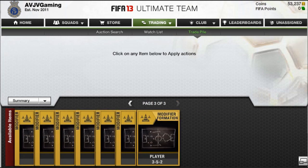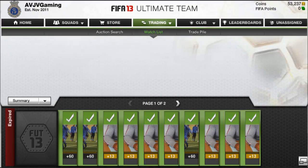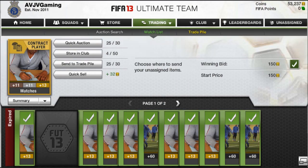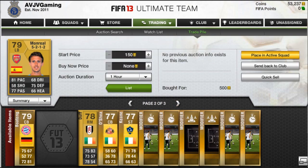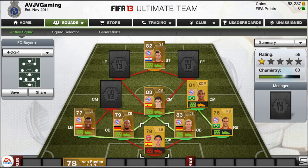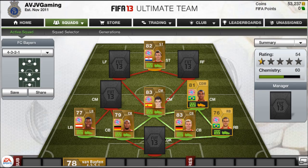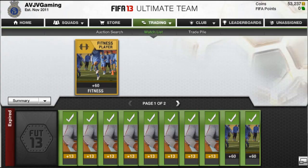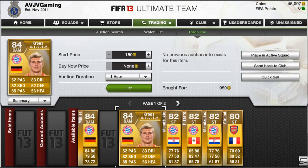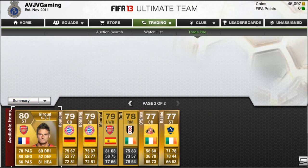From the last episode we were on 77k, so I've spent around 24,000 coins. For the consumable method I picked up loads of fitness cards, formation cards, and contracts for 150 coins during the happy hour. I'll tweet that out if you follow me on Twitter, otherwise I'll put it up on YouTube. The consumable method is very good for making around 20,000 coins over the space of a week, and you only need about 5,000 coins to start.